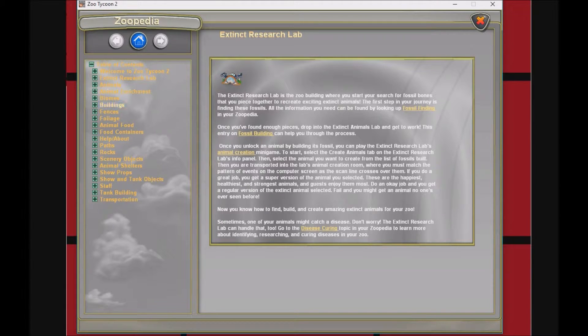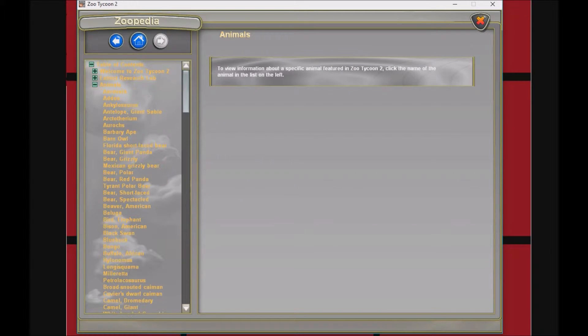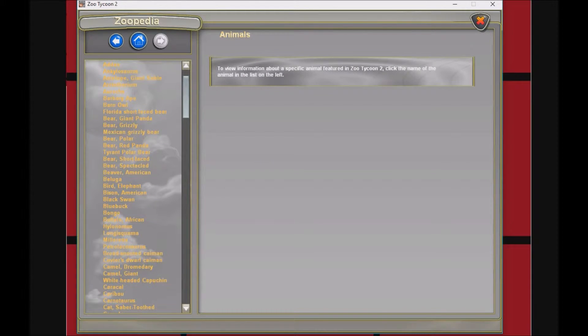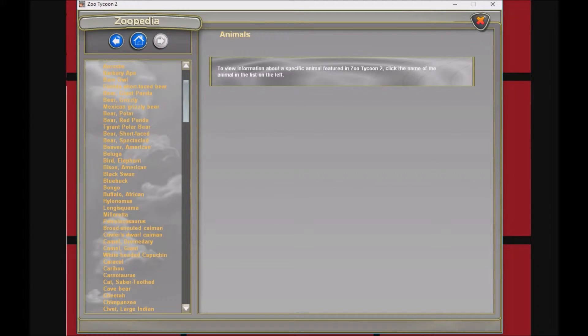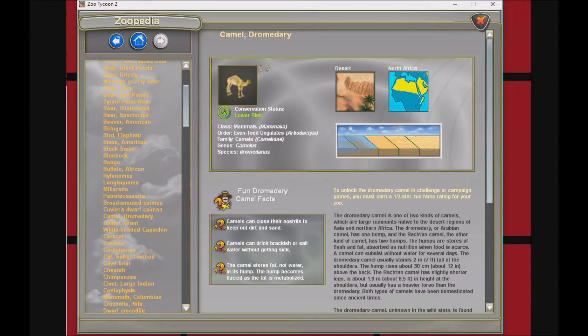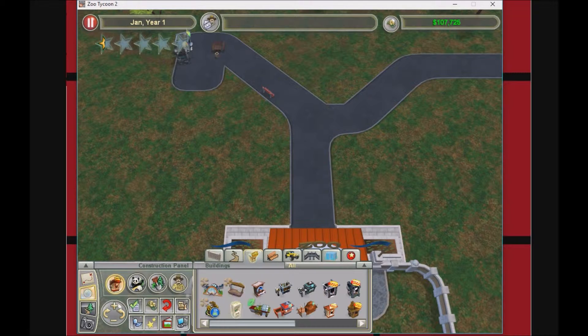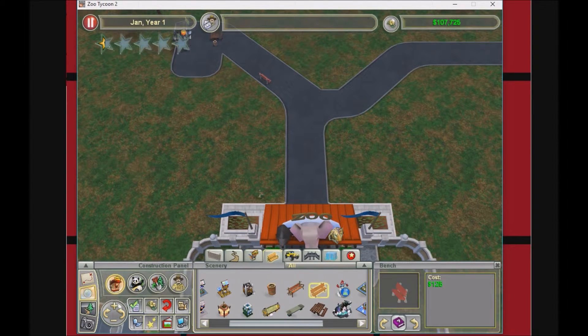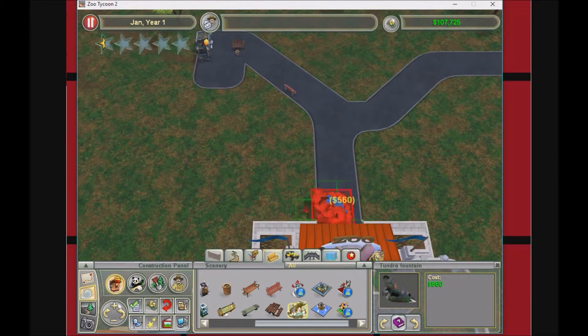I'm going to look in the zoo dictionary — you can see the state of the zoo and what animals you can get. Camel — there we go. You need a half-star zoo to get one. In the meantime, might as well get some decorations up — tundra fountain, I guess.